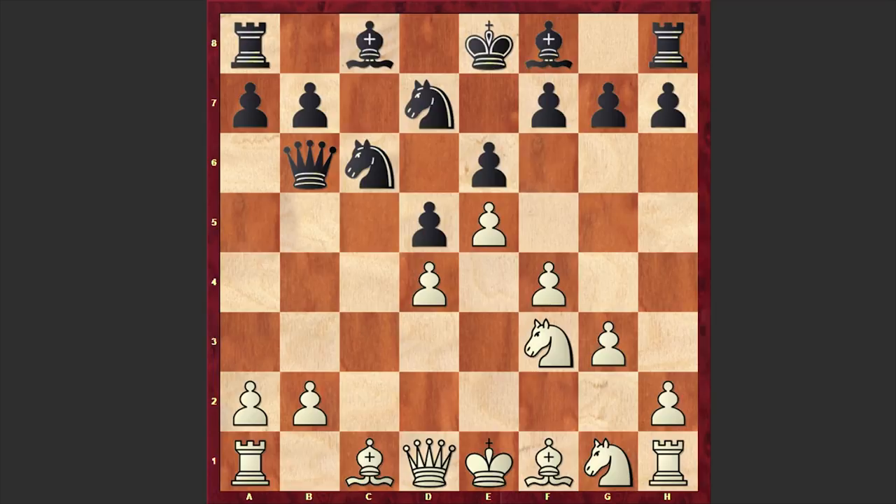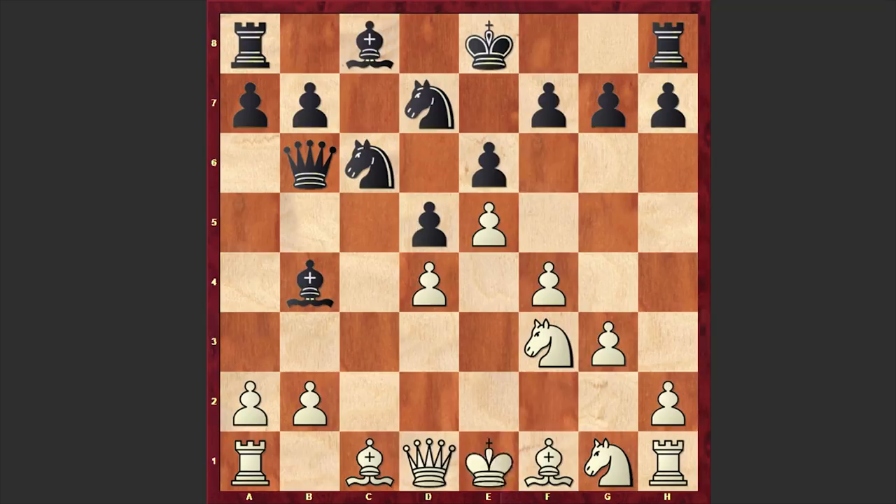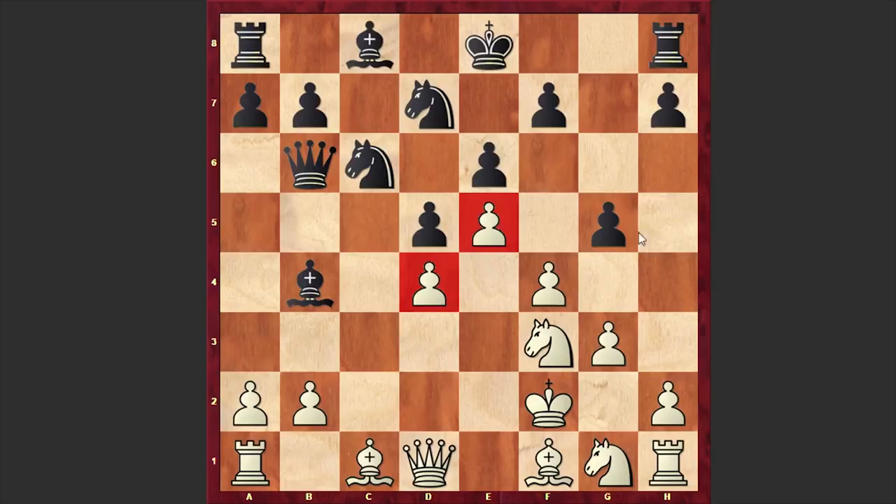This time Tal is challenging White's pawn center from the kingside. Instead of f6, the main move is Bb4 check, and after Kf2 there is a very interesting g5 move which emphasizes the vulnerability of the d4 and e5 pawns. This is another standard move which can be seen very often in the French Defense.